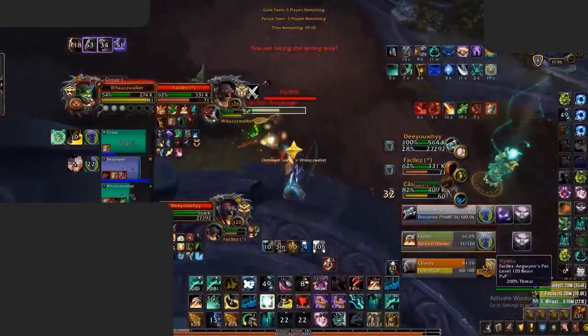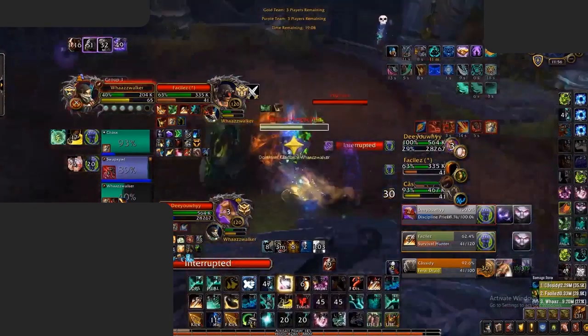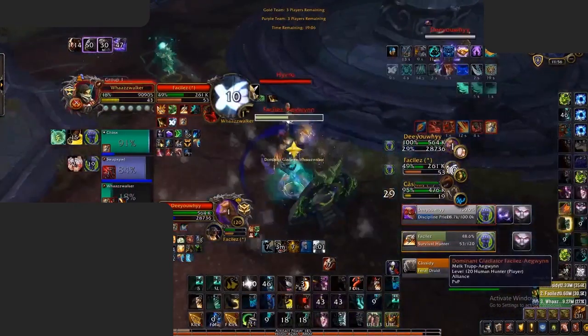Making heavy swaps onto Windwalkers can be a great way to counter them. Doing heavy swaps will not only force them to kite, as previously shown, but it can be an easy way to force defensive cooldowns as well as take them down. It's key that you have big pressure during these swaps, or heavy crowd control on healers, so that you can force these defensive cooldowns, as we see here from the Jungle Cleave.